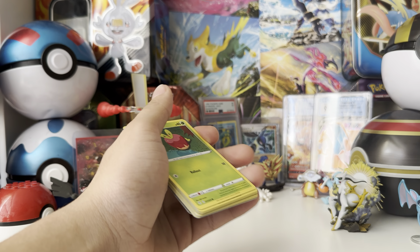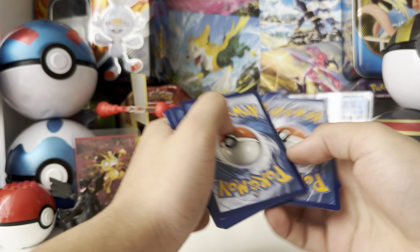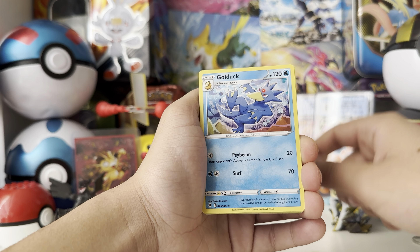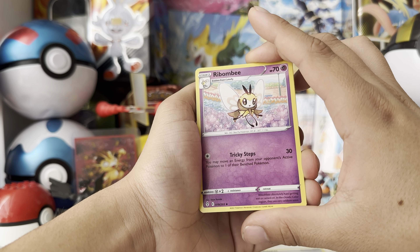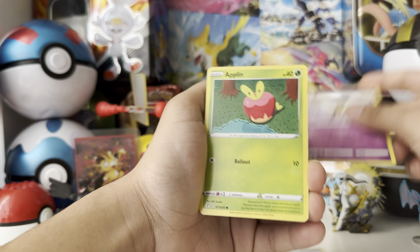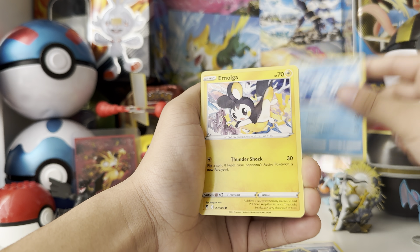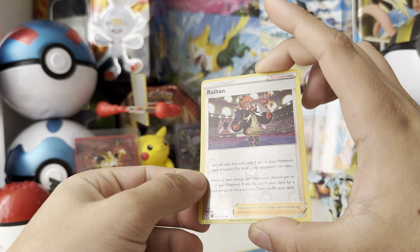Alright, let's start opening up and see if we can get anything good. One, two, three, four to the front — turn around and here we have a steel energy, Golduck, Boost Shake. We've got Applin, Sableye, Nickit, Bergmite, Emolga. We do get a reverse that's an uncommon trainer card. At the end we have a non-holographic rare — not too special, but it is what it is.